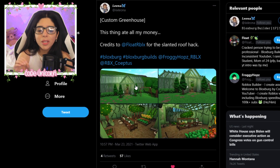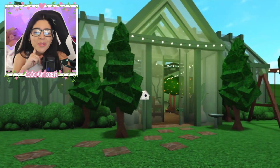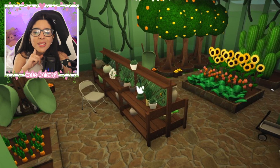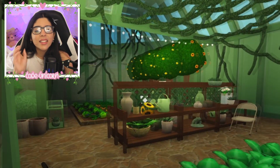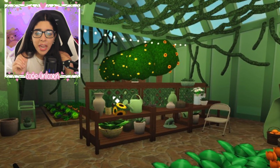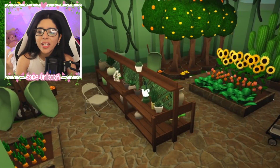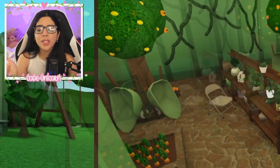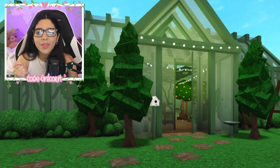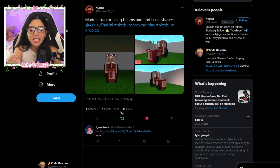Here's the greenhouse — you could probably use that cabinet hack in there. This is from Leona, sorry if I got your name wrong, but this is a really really cute greenhouse. I love it, it's so pretty. The glass walls have really upped the ante here. When I saw the glass I thought someone's gonna make a greenhouse, and of course we've got some — really pretty, really cute, I love all the glass.